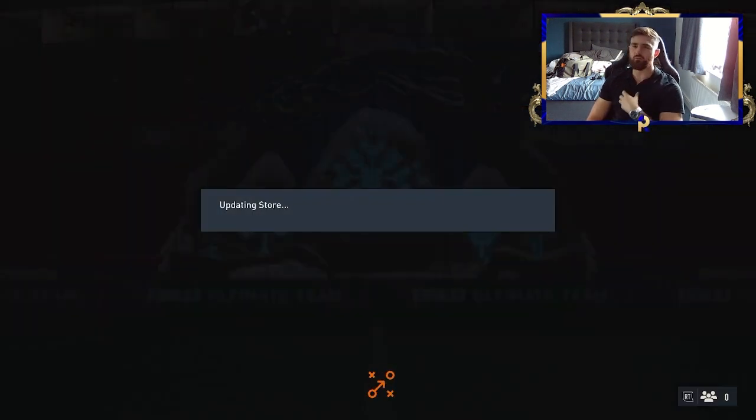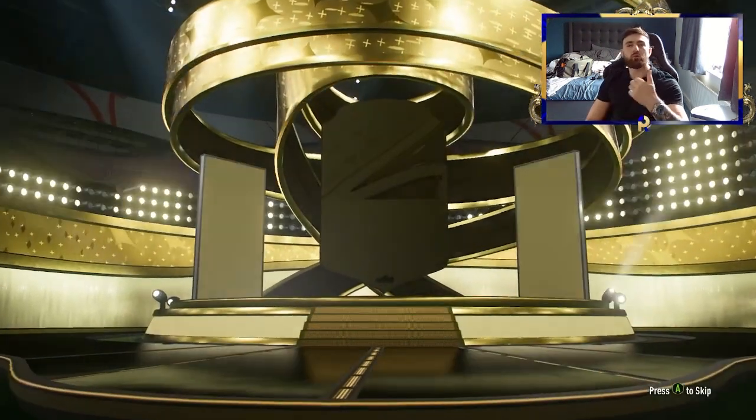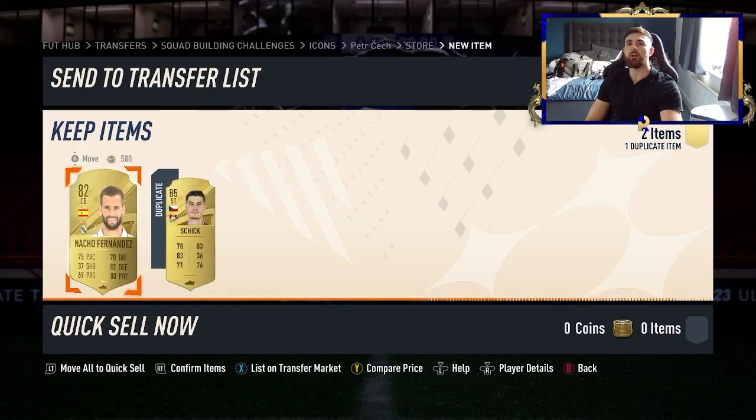We're going to sell that Soma — I've got some quick sale recoveries available. We're going to open these two packs just to show you how good they can be. And remember as well, you've got squad battles — that's another option where you do get a tradable reward back from it.